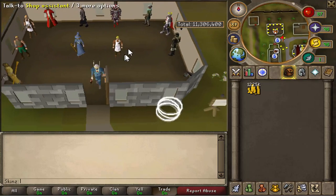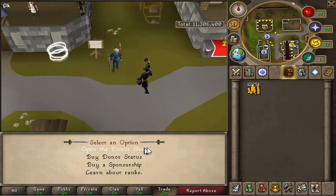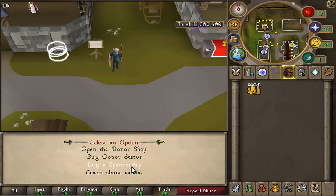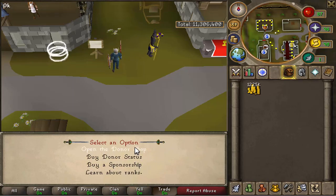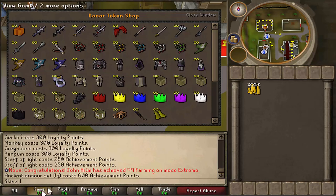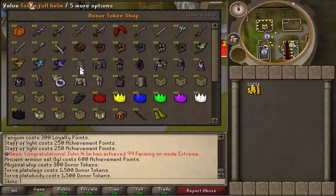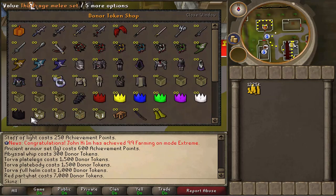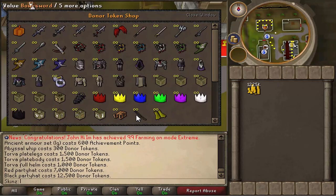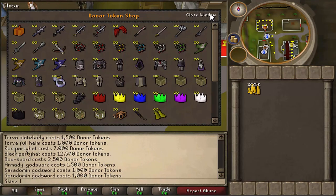I'll take you to the donator shop very quickly. You talk to this guy and you can get some information, open the donator shop, buy donors, buy sponsorship, and talk about ranks. I'll go into more detail about sponsorship and all the ranks a bit later, but we're going to open the donator shop now. So straight off the bat, this is pretty beast. A whip is 300 donator tokens, full torva is 4k donator tokens, a p-hat is 7k each, and a black p-hat — I think that's the most expensive thing — at 12.5k.